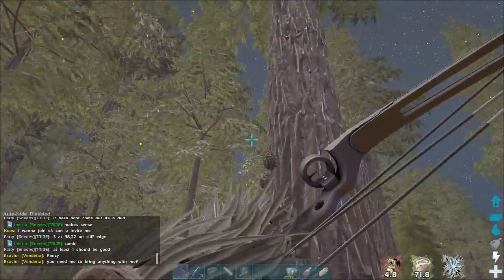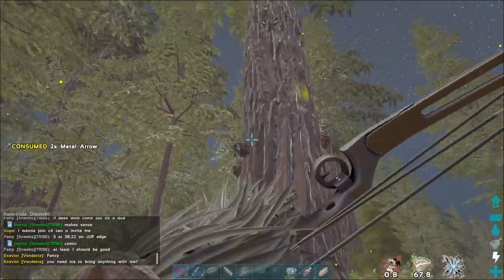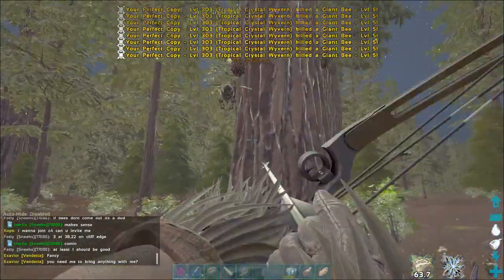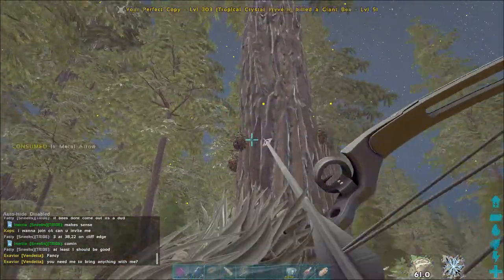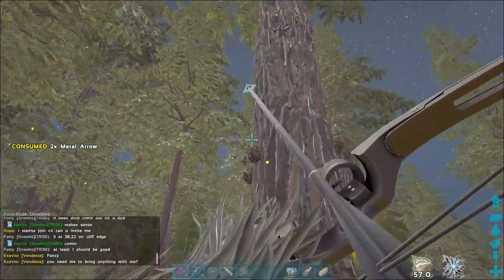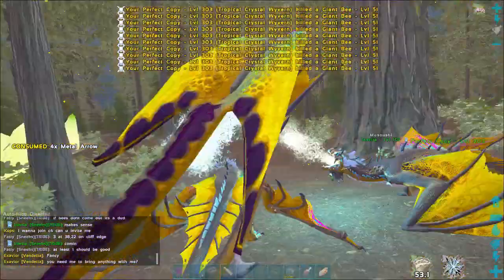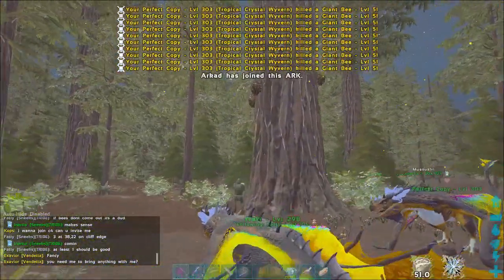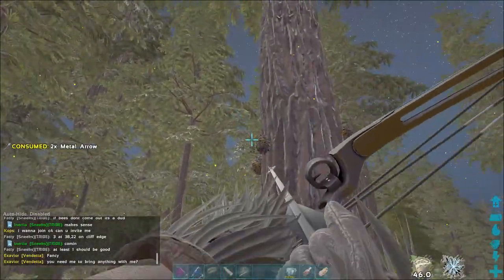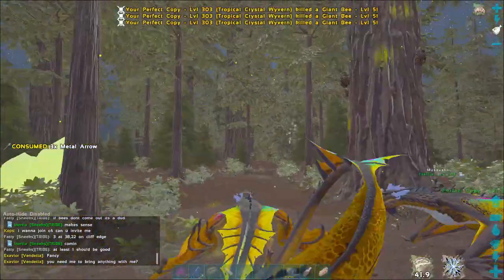Once you find a good beehive, make sure you have a ghillie suit on and make sure you have bug repellent on. That's really easy to make, it's not a lot of ingredients, so make sure you make a few just to be prepared. Really all you need to do is attack the beehive, get it to destroy so the queen pops out, and then you are ready to tame it. We'll talk about the different strategies for what you need to be prepared.